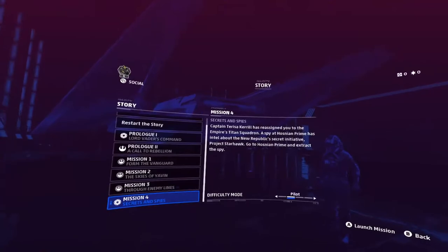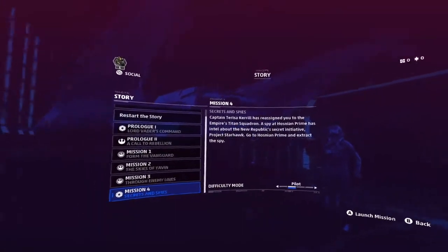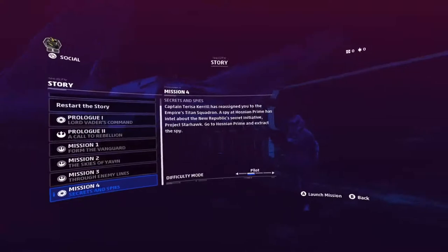A spy at Hosnian Prime has intel about the New Republic's secret initiative, Project Starhawk. Go to Hosnian Prime and extract the spy. All right, let's do this.